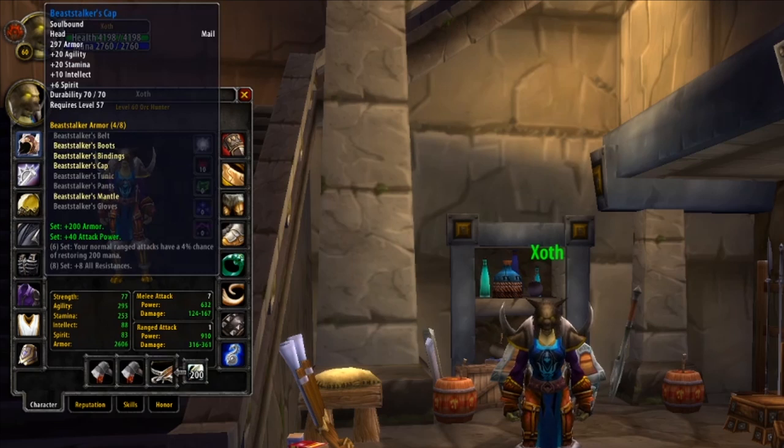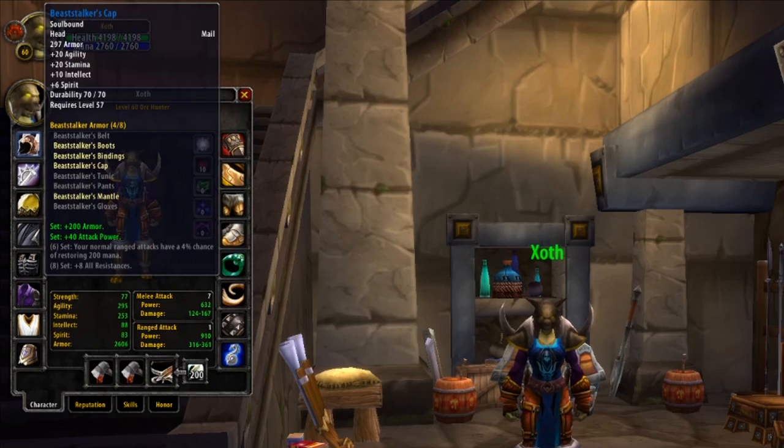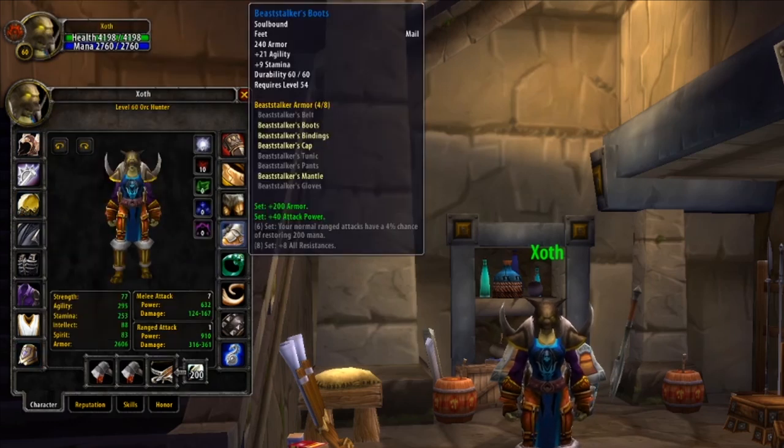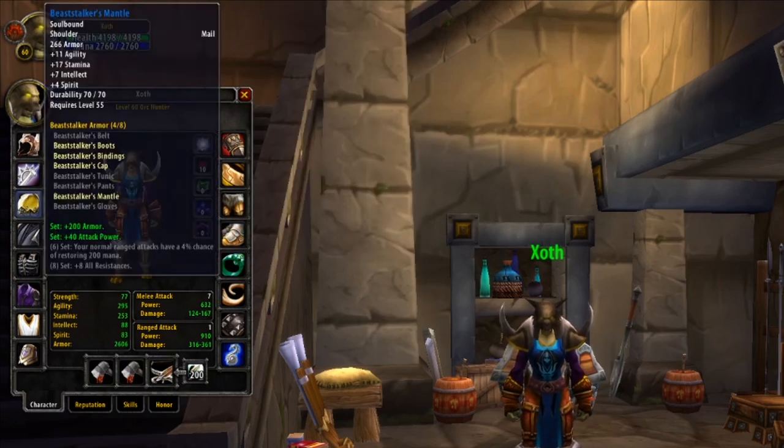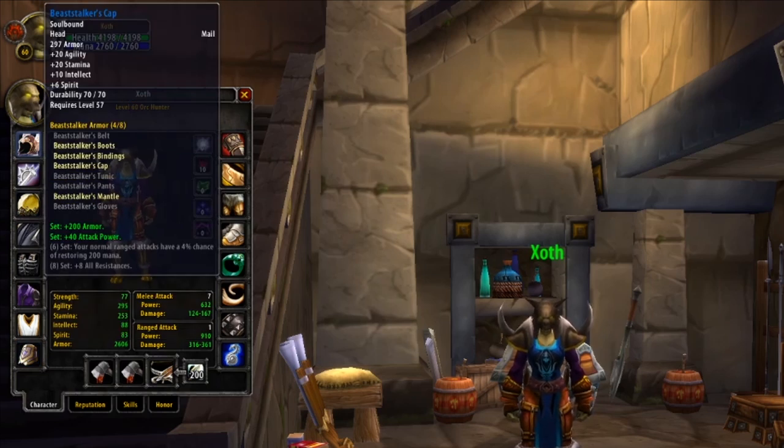Starting with Helm, we're going to be using our first piece of the Beast Stalker set, which we'll also be using the Shoulders, Boots, and Bracers for. This set is perfect due to its mixture of stats and strong set bonuses. The Helm contains a huge 20 Agility and Stamina, whilst also having some nice Intellect to help with mana. The Shoulders have a high amount of Stamina and Agility with minor Intellect, and the same goes for the Bracers and Boots — just good base stats all around. Using four pieces gives us set bonuses of 200 Armor for extra defense, and 40 Attack Power increasing your base damage.